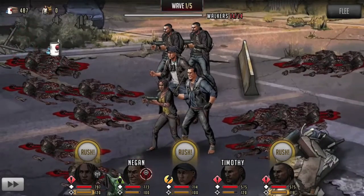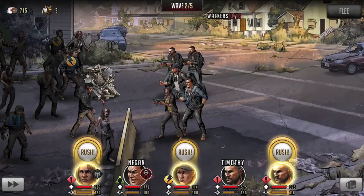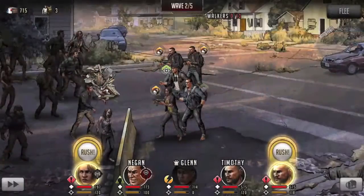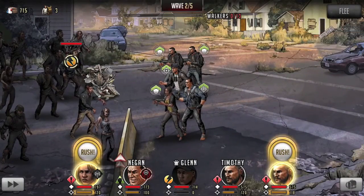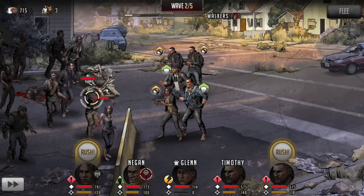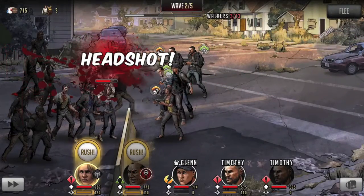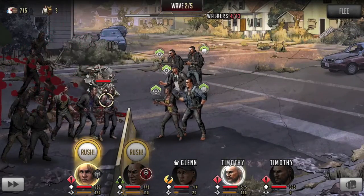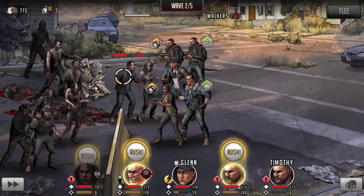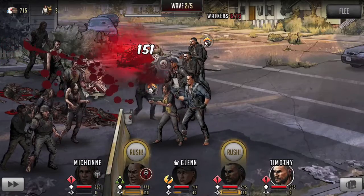Three of our ARs are filled, we're doing pretty good. I'm going to try and use items a little more wisely since it is getting more difficult. Let's get Timothy to take care of our trouble spots — take advantage of walkers in the open anytime you have melee characters. Then we'll get Michonne to boost three of our players' crits.